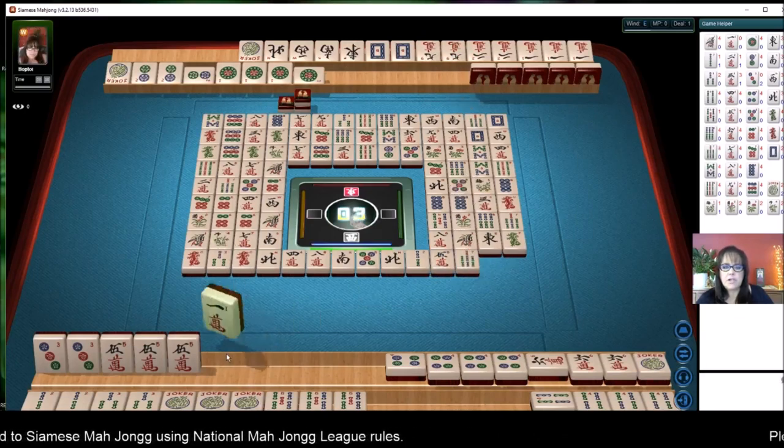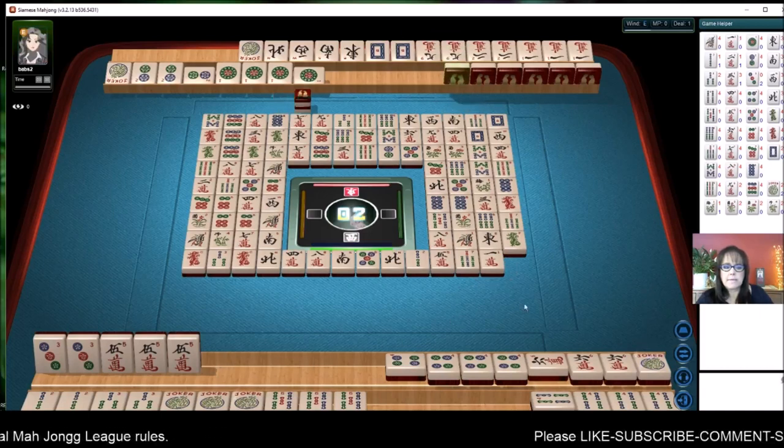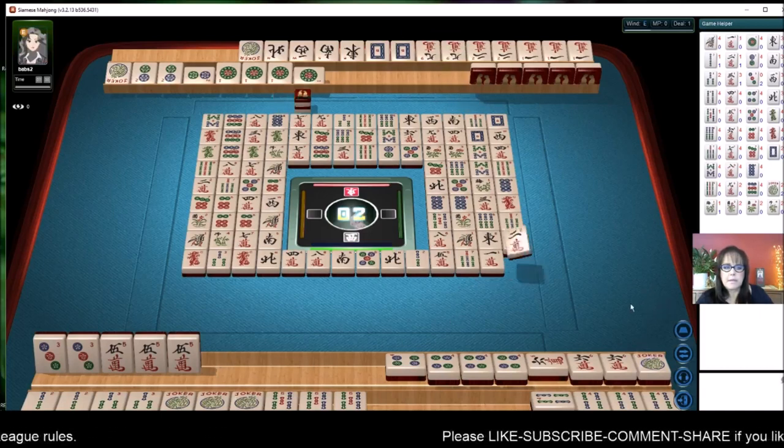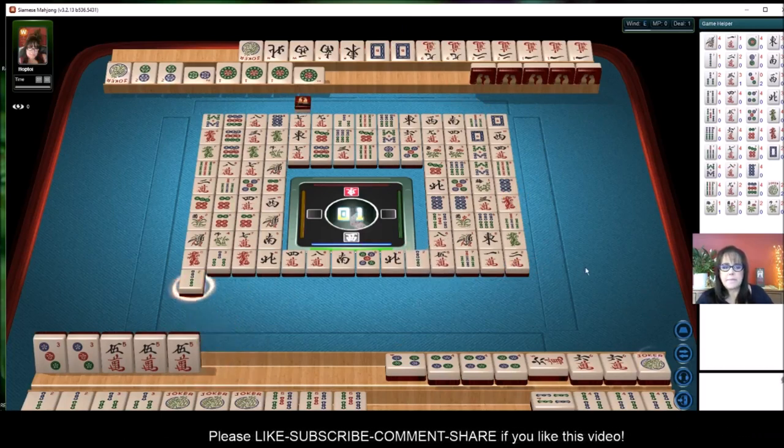Seven bam — if we draw a joker, we'll get it. One character. We have one more pick. Two characters. No win self-pick anyway. Two bamboos.